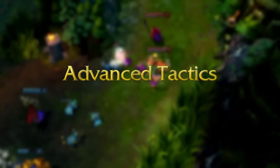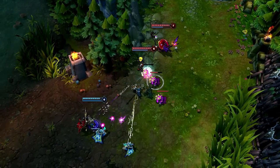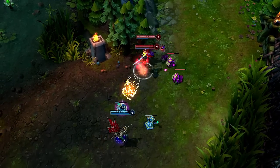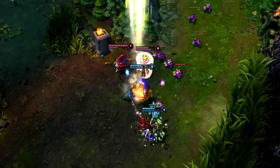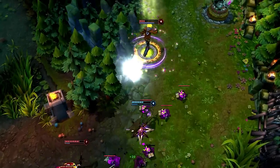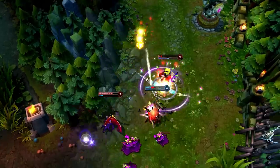Once you have Sheen, chaining Essence Flux into a basic attack gives you a nice burst of damage in lane. The attack speed slow combined with support from Lulu keeps me alive as I escape back to my turret. Knowing Vayne will dive me, I unload all my abilities as fast as possible, bursting her down.